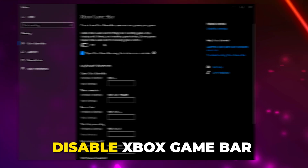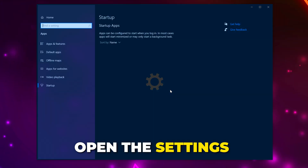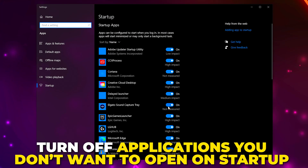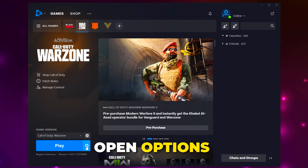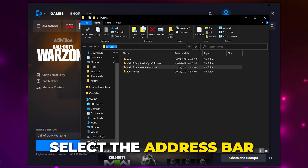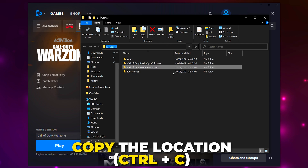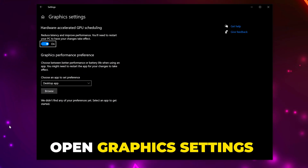Open the start menu again, search for startup apps and open the settings. Turn off any applications you don't want to start when you boot your PC. Open the Battle.net client and go to the Warzone page, click the gear icon and choose show in Explorer, then select the address bar to highlight it and copy the path by pressing Ctrl+C.